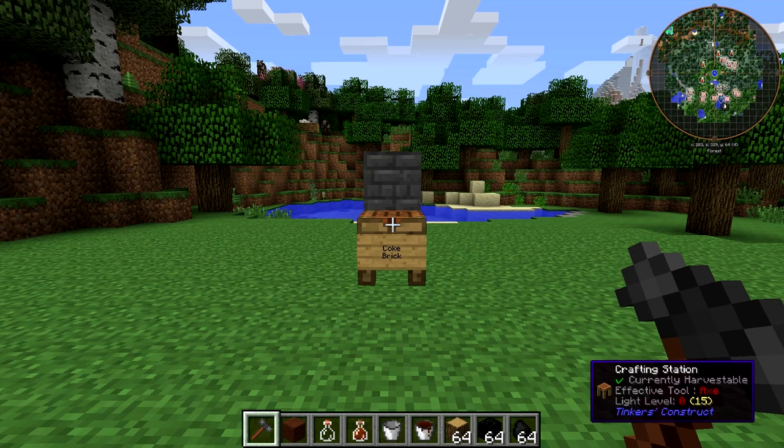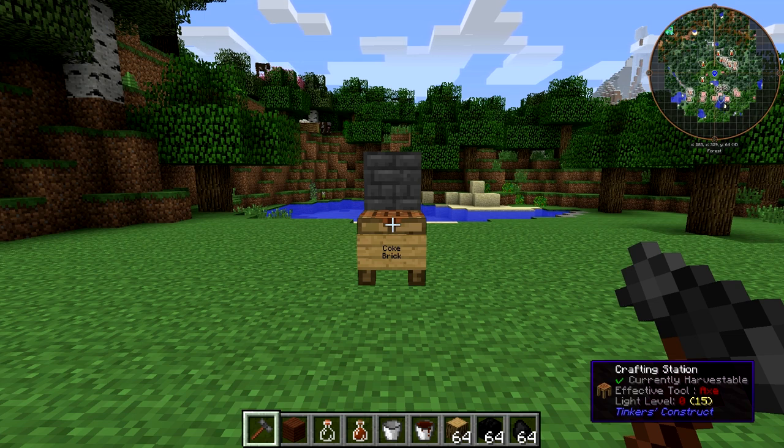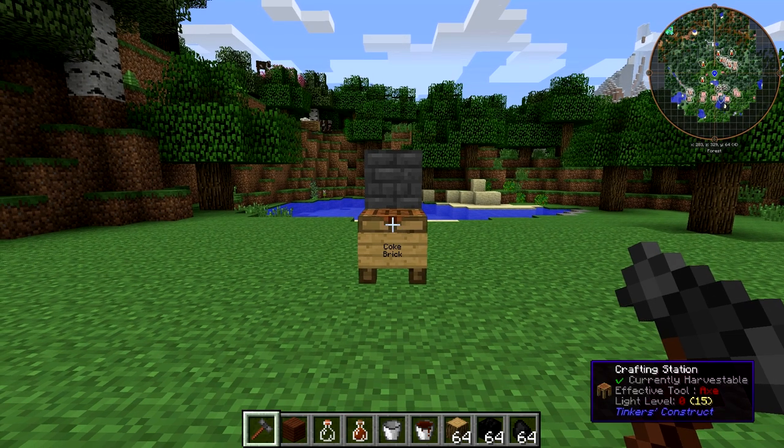Hello friends, SentinelH here, and welcome back to our Immersive Engineering tutorial series. In this episode, we're going to take a look at the Coke Oven. It's the most important multi-block in Immersive Engineering, because you can't do anything else in the mod without it. You really can't. You need this.